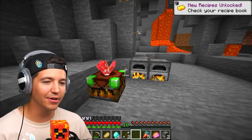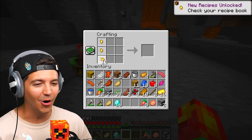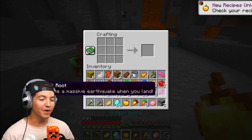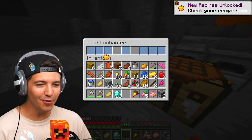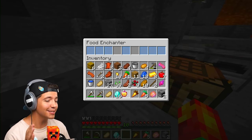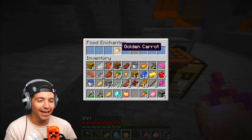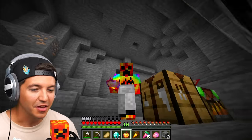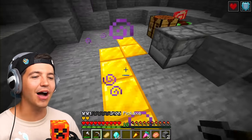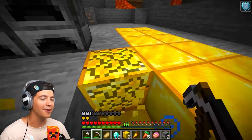We got our gold done. Time to put down the food enchanter again. Get our crafting table out. We are going to make a golden carrot and a golden apple. Now we get to enchant these in the food enchanter and we get a filthy rich apple - some say Mr. Beast eats this fruit every day. When we eat this, not only do we get absorption hearts, but every block beneath us turns to gold blocks. This is going to make getting ender pearls from piglins very, very easy.